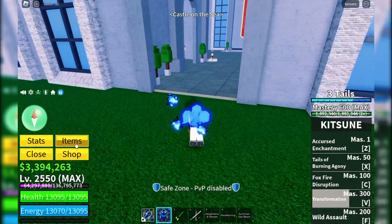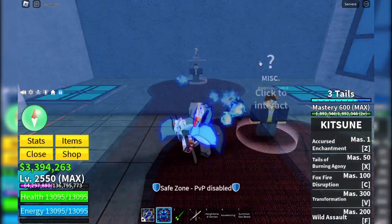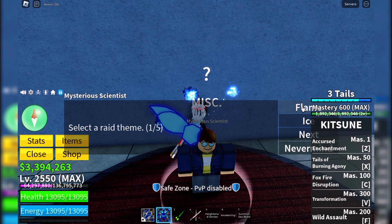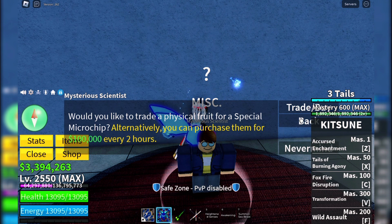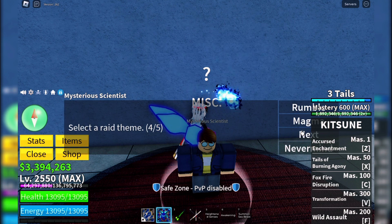Once you arrive at the Castle on the Sea, look for the Mysterious Scientist. He's your go-to guy for getting into a raid. To join a raid, you need a basic raid microchip. You can purchase one from the Mysterious Scientist for either 100k belly or by trading any physical fruit. Choose whichever option suits you best.